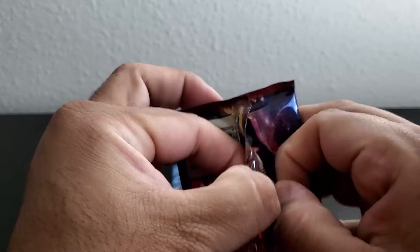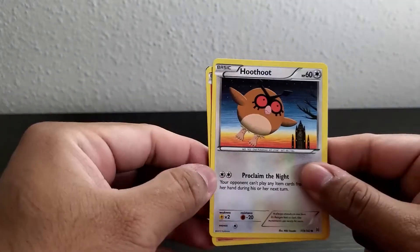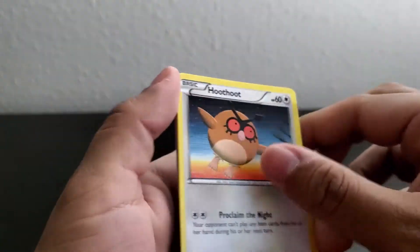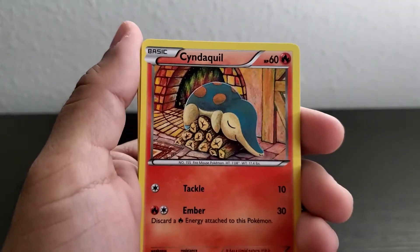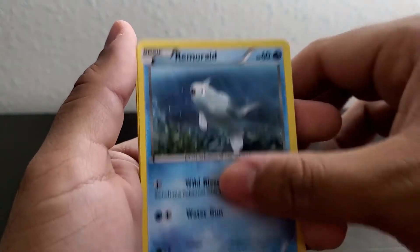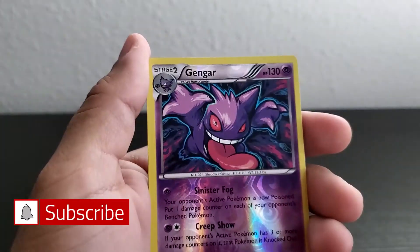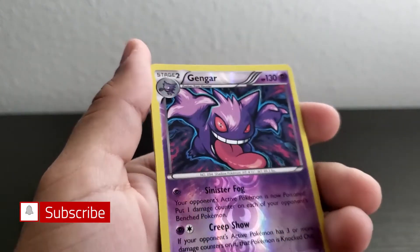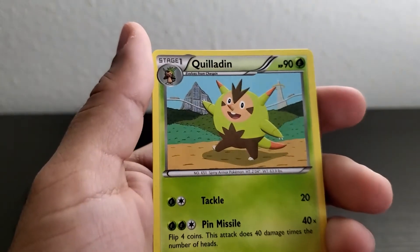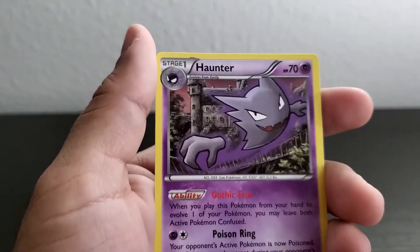XY Breakthrough — I don't know the card trick for this one so we're just going to go over them. Cyndaquil, Skitty, Fished Ryu — oh sweet, Gengar reverse holo! A boss snowman trainer and a Haunter.